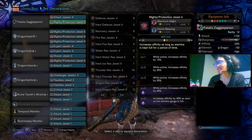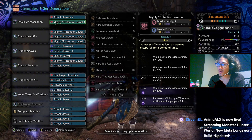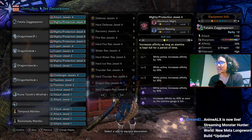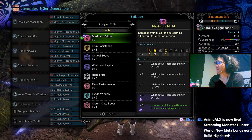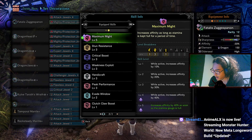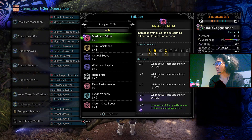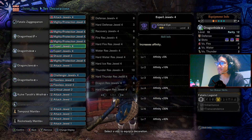We're using the Fatalis Long Sword because it has the highest raw in the game and purple sharpness — you already know what it is. We have five Mighty Protection tools so we can get Maximum Might level five. Maximum Might level five gives you 40 stamina as the gauge is full, which helps us get into positive affinity.